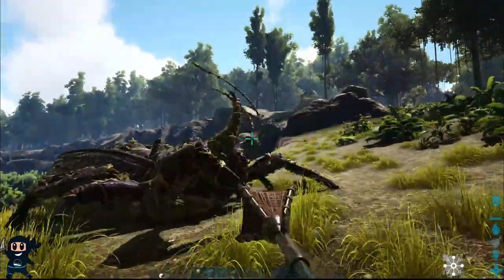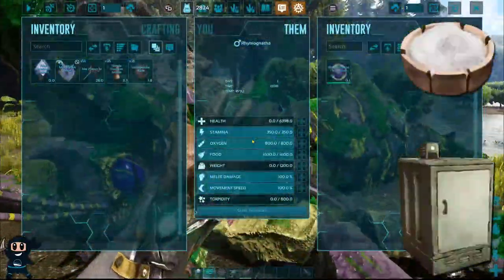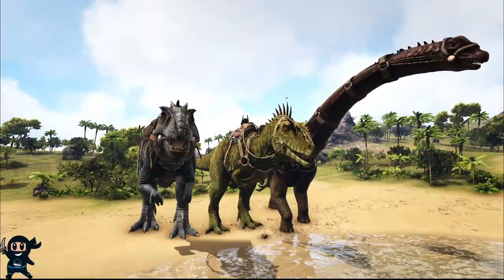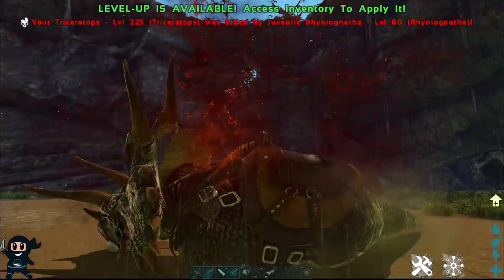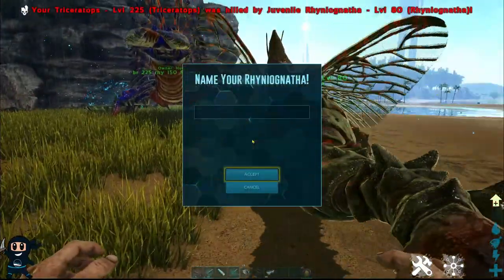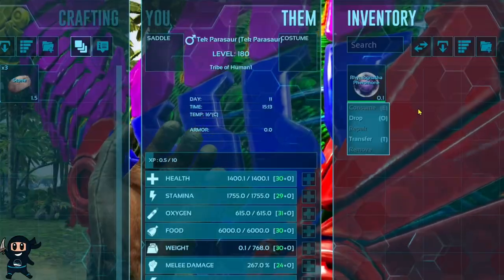The first step is to locate a male Rhino Ganatha of any level and kill it to obtain its pheromones. I recommend carrying preserving salt or putting the pheromones in a fridge to stop it spoiling. Next you'll need a tamed creature with a high drag weight and a high level — such as a Bronto or a Carcharodontosaurus — that you are willing to sacrifice, as the host creature will die in the process. Be aware that not every creature can be used as a host; you can check this by seeing if that creature will consume the pheromone or not.